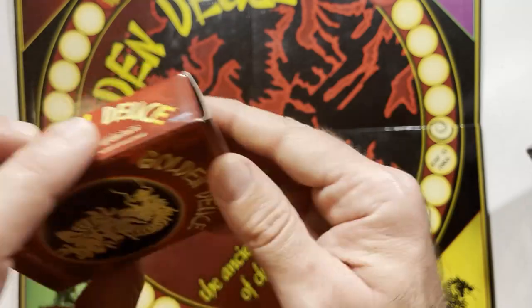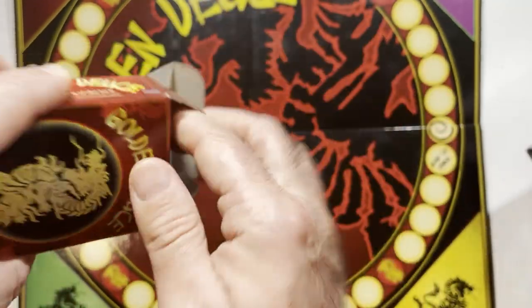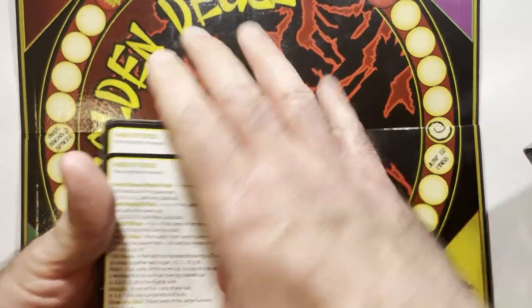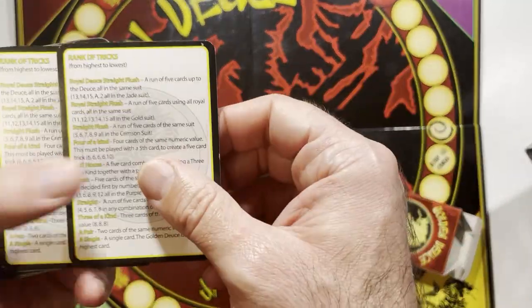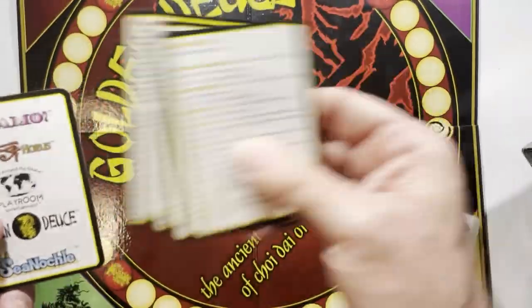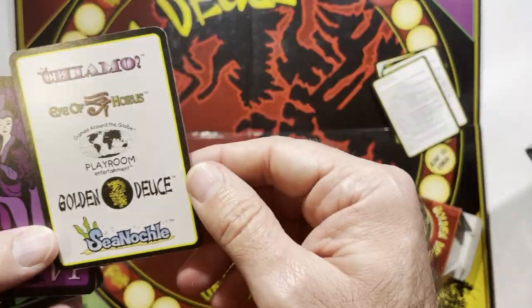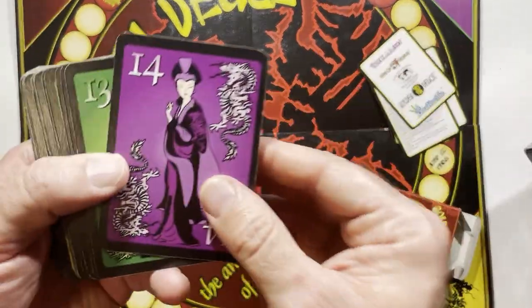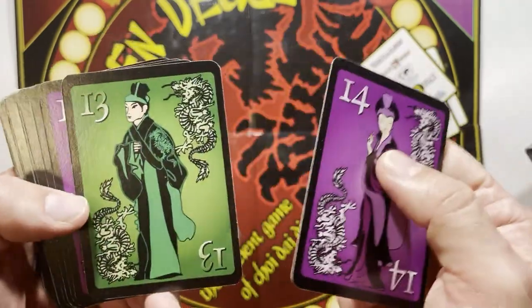And then we have our Golden Deuce deck. I do know what the cards look like — we will find out right now. There are quick rules cards for a couple of players, which is always nice and appreciated. Looks like some other stuff they make — Playroom Entertainment. I do like the art on these cards.